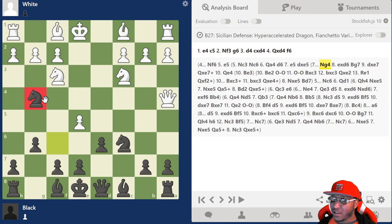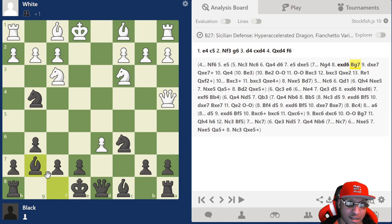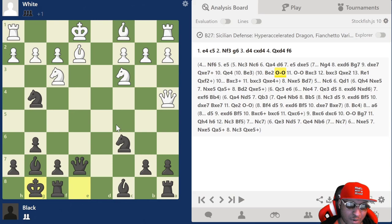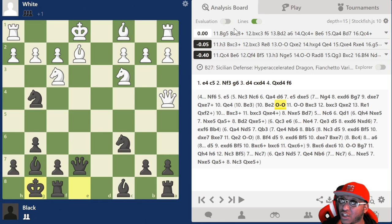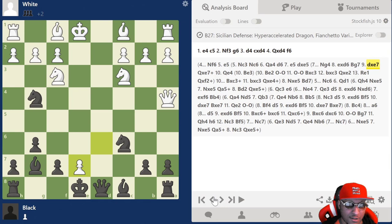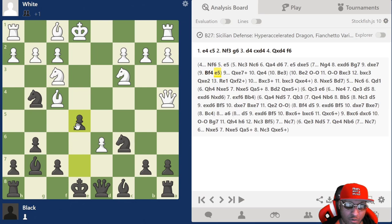Shout out to Roman Dzindzichashvili — he really gave me the knight g4 line. After the game the grandmaster said he'd never seen this move, and I was hyped. The engine says it's equal so yeah I'm down a pawn but it's equal, and playing a human they're going to make mistakes especially if they're not used to this line. I got a draw with the grandmaster over the board, which tells you this line still works. I prefer knight g4 because people aren't prepared for it. After captures they expect queen d6 but we actually play bishop g7 for development and castling.